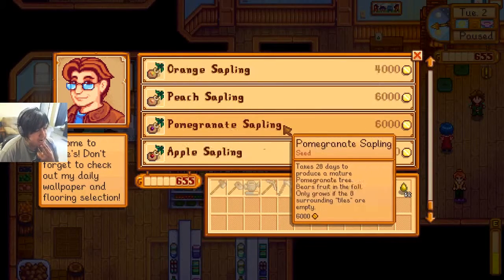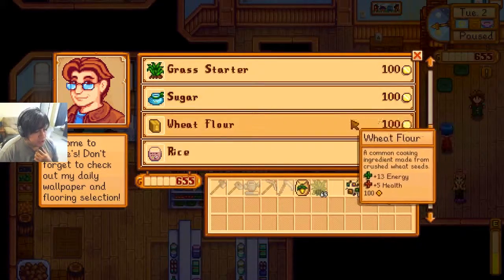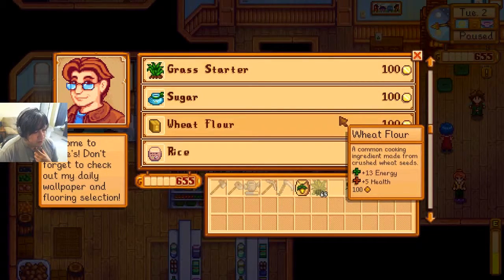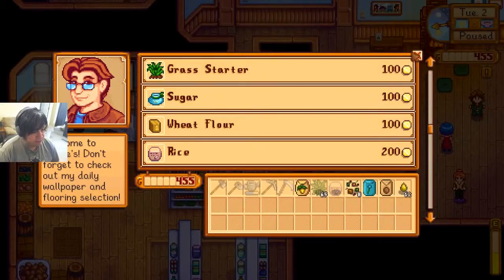Cauliflower — it's the most disgusting vegetable in the world. Broccoli is awesome but I hate cauliflower. Pomegranate — those are ones I can't afford. Sweet flower. How much money do I have? I'm going to buy some rice because I probably really need it.